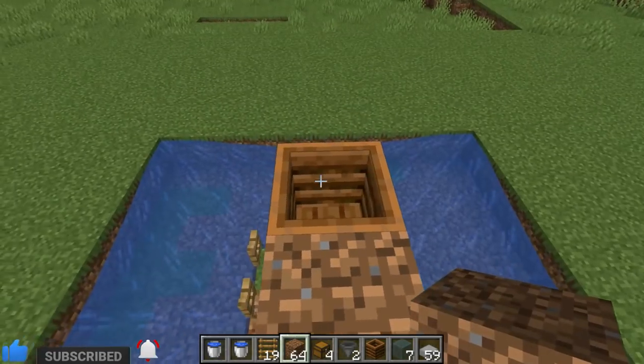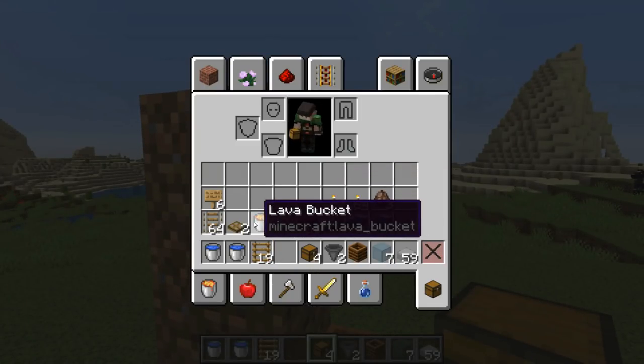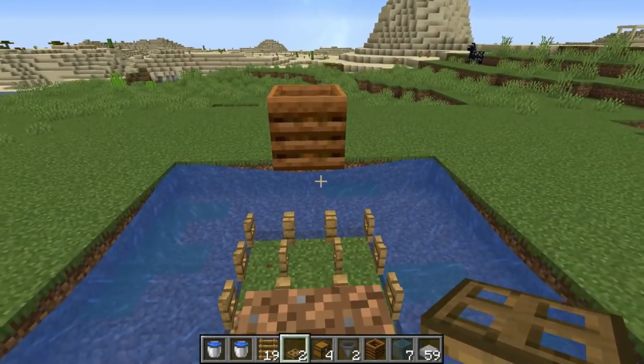Now you want to build a staircase up through the composter like so, all the way. Then you want to place 1 block here, go 2 up, and then you want to grab one of your trapdoors and place it like so. Then you can remove your temporary blocks to this point here.